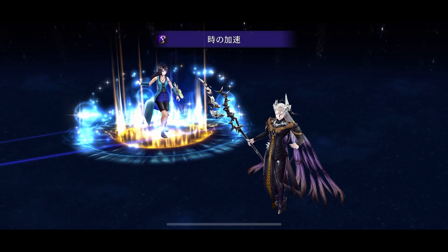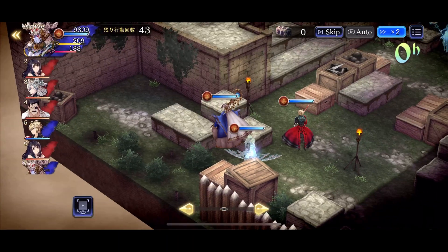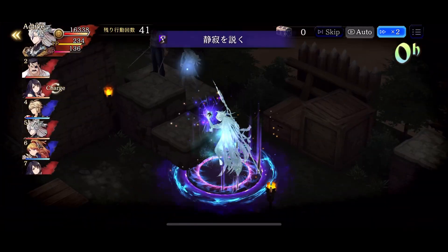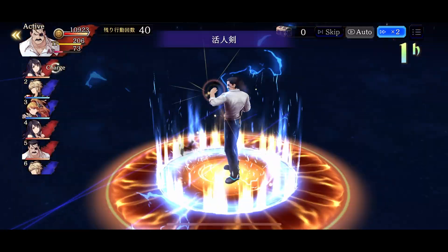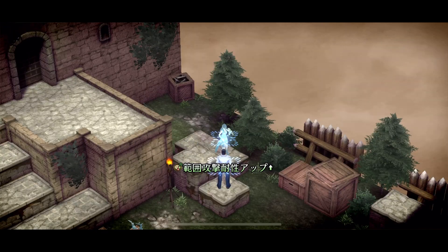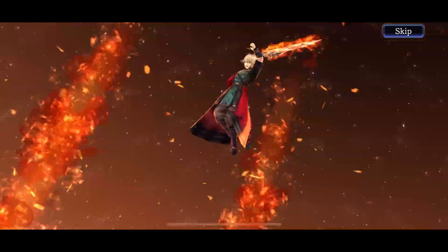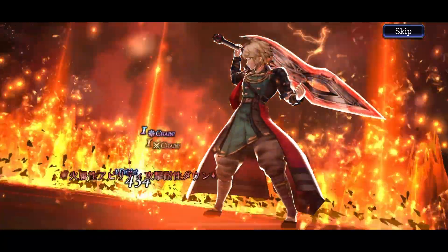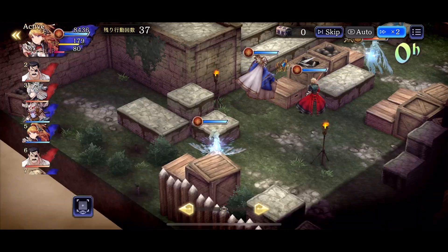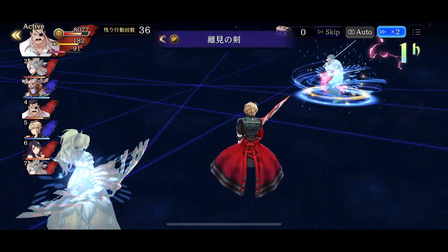1st turn: Time Accelerant on herself and Dialdo. This is her self-buff: lower Skill Activation Time 400, Magic Damage up 20%, and Nullify Silence, Confusion, and Berserk for 3 turns.